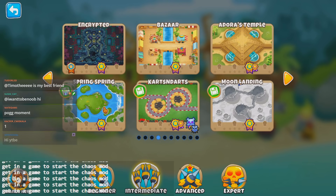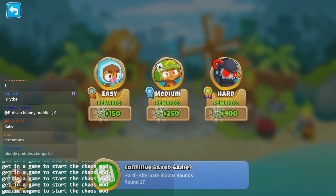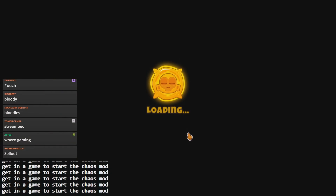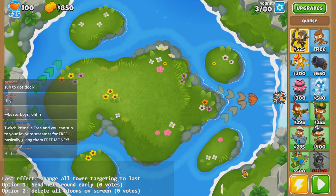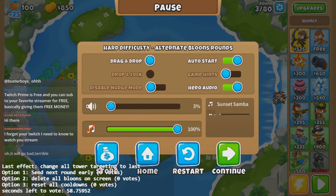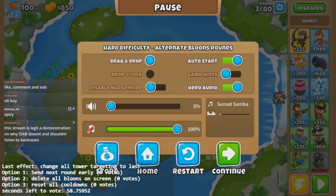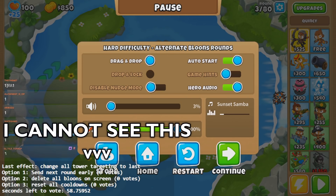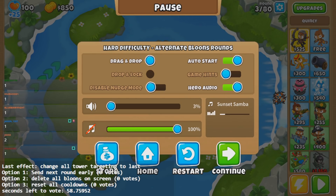So let's start slow — we'll do Spring Spring ABR. Also, I am not going to be looking at any of the options, so let me just get in the game. Pause to stop the timer. Now I can start voting. But for a better experience on my end, I'm not going to be looking at what you guys vote for — I will see chat, I'll see all the 1s, 2s, and 3s going in chat, but I cannot see what you're voting for. So I have no idea what's coming up.